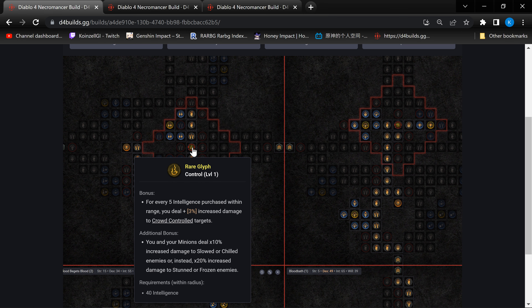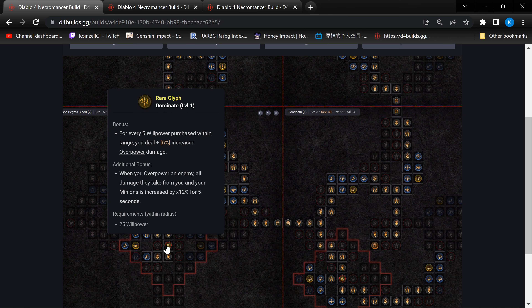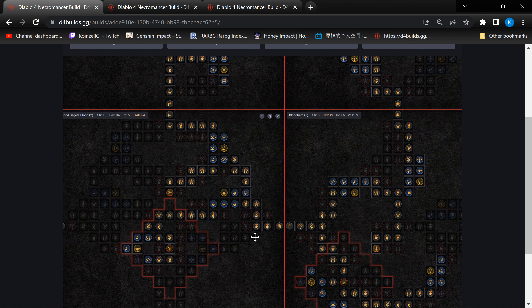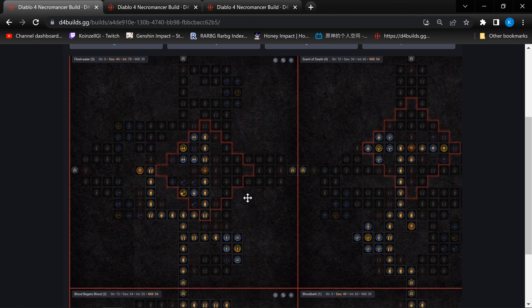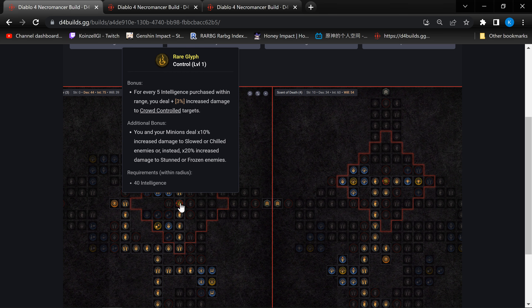This is the glyph where we are going for Overpower — we're doing an Overpower build, so we definitely need this glyph. After Blood Drinker is Dominate, and the next one will be Control, because Blood Wave slows enemies and Decrepify also slows enemies. So we're actually pretty much always getting an Overpower control. The Control glyph always gives the best scaling in terms of the damage.